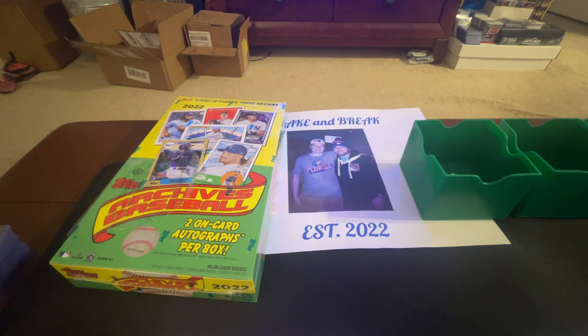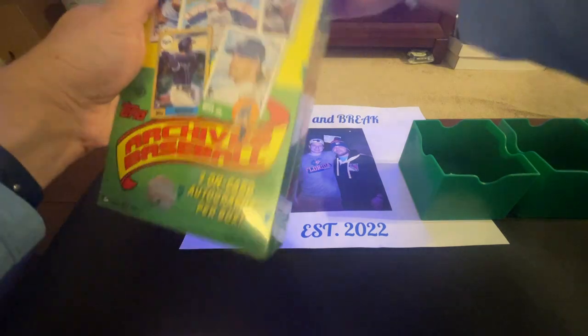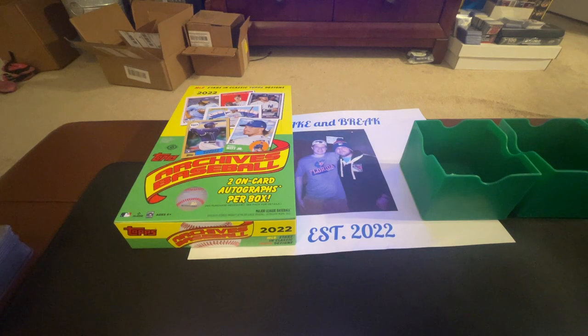You're going to get inserts including the 1961 Topps MVP design for award winners - Jonathan India has a card, Bryce Harper has a couple. There are some Major League Debuts in 1992 style, some Topps postcards inserts, and the oversized Topps postcard box topper. The box toppers do have auto variations - very tough to pull. Names like Harper, Eloy, Altuve, Ramirez, Jose, Votto, Trout, Alonso, Devers, Ohtani, and Guerrero Jr.